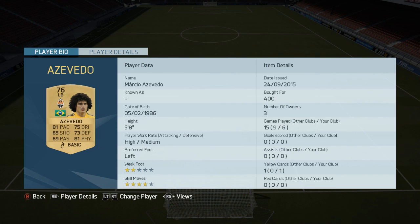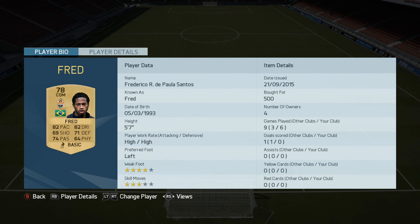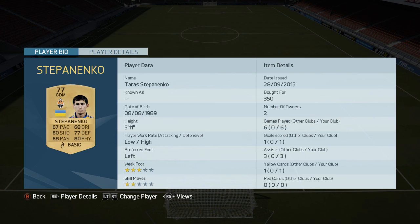Azevedo as the left back, the Brazilian — and there are lots of Brazilians on this side. Look at the four-star skill moves on a left back; says everything. This guy is really good and cheap too. Fred at CDM, another one of the Brazilians — 82 pace and 82 dribbling for a CDM; this guy can play anywhere in midfield. Stepanenko is a really good CDM — his passing is way better than it shows on the card. He got me a goal and lots of assists. This guy is really underrated, very OP on the game and dirt cheap.